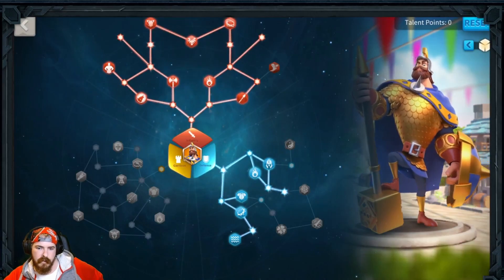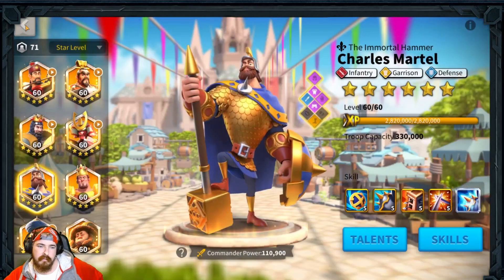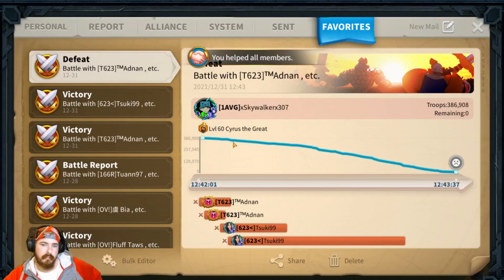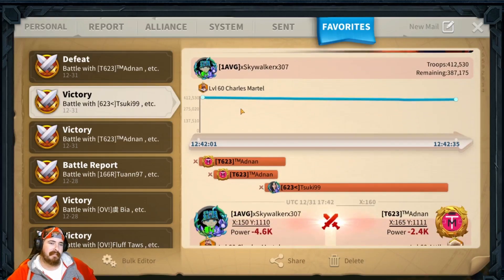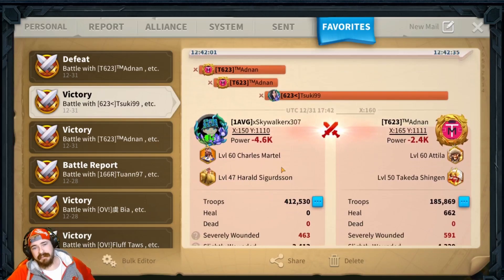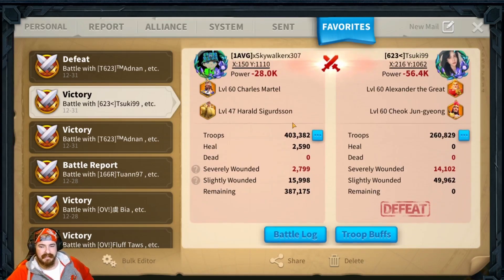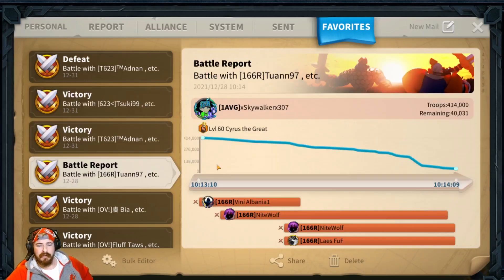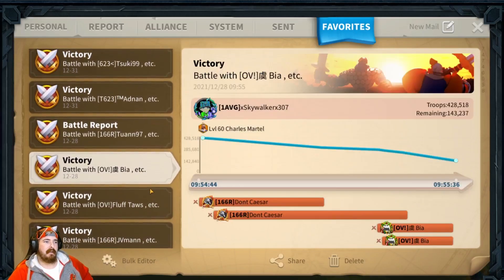If you have better gear than this, Charles is going to net you pretty decent results. But if you're around where I'm at for gear, I am highly disappointed with this march. As you all know, we used Guan and Alex in front of Harold last KvK, and I personally think Harold's defense debuff to himself just kills it for Guan or Alex.